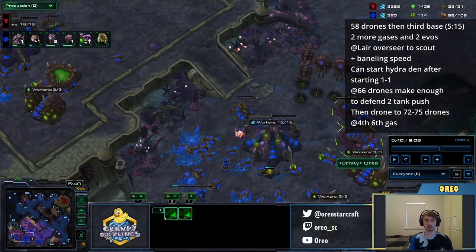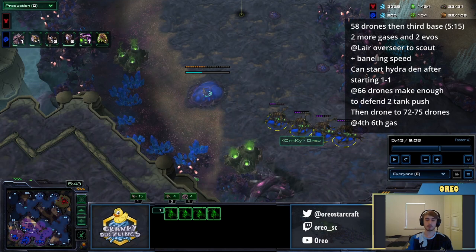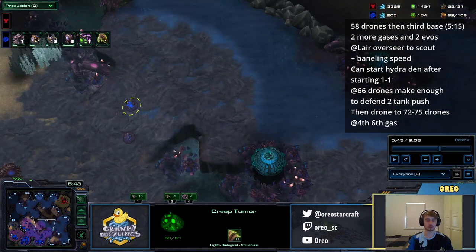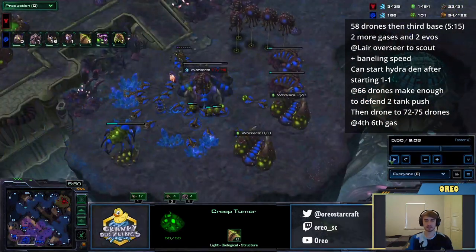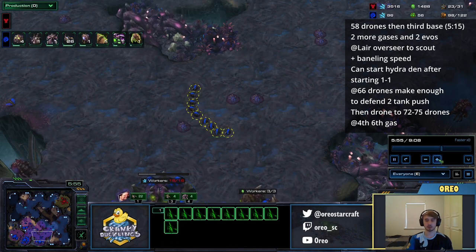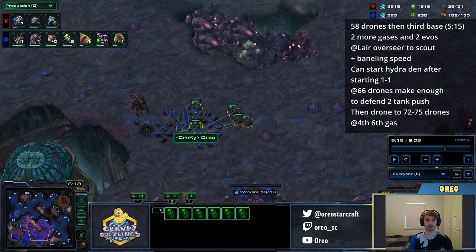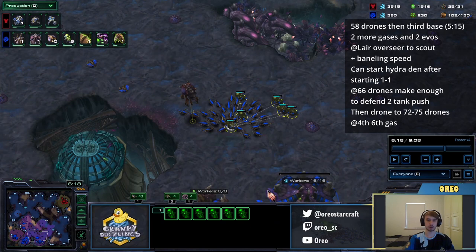After my 4th gas, I'm going to take the 5th gas as well. I like to delay them a bit just to make sure I never have less than 16 drones on minerals. So we're going to go up to 5 gases total. As soon as our Lair is done, we're going to start Baneling speed and our 1-1. Then we're just going to drone up to 66 regardless of what your opponent is doing — always go up to 66 drones. If you took a lot of damage in the early game you might make a little bit less, but assuming no damage, I recommend 66. At 66 drones, we're only going to make Zerglings until we have a force big enough to stop a 2 Medivac tank push — usually enough Zerglings to clean up 2 tanks and a bunch of Marines.